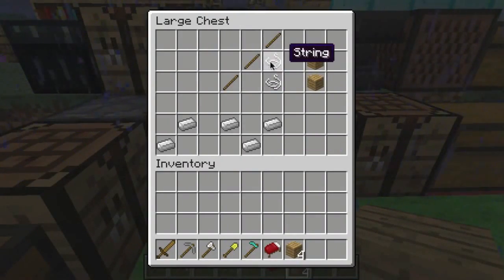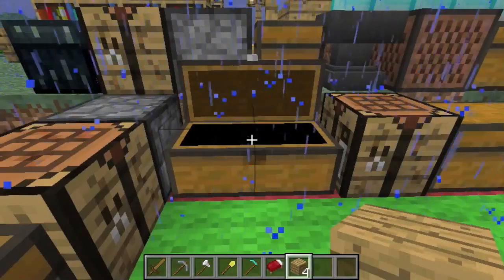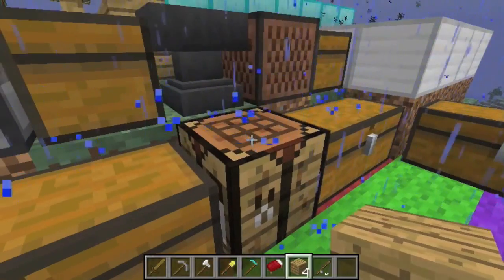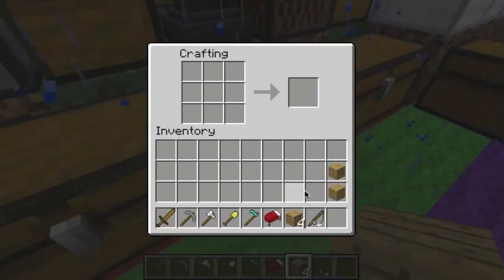This, I believe, is a fishing rod. It's used for just fishing. And trust me, fishing in Minecraft is like real fishing — it's really boring. This is how you make a fishing rod. You can put bait on it but it's not required. Two oak wood planks stacked on top of each other will give you four sticks.